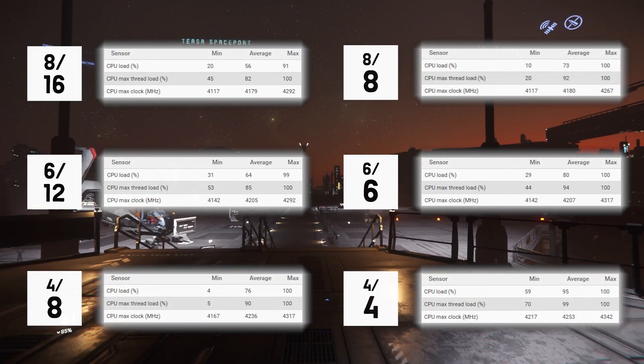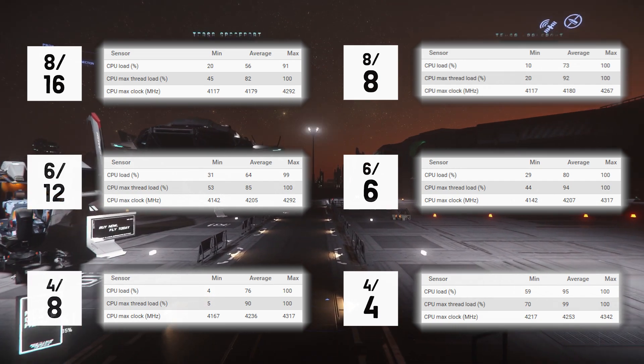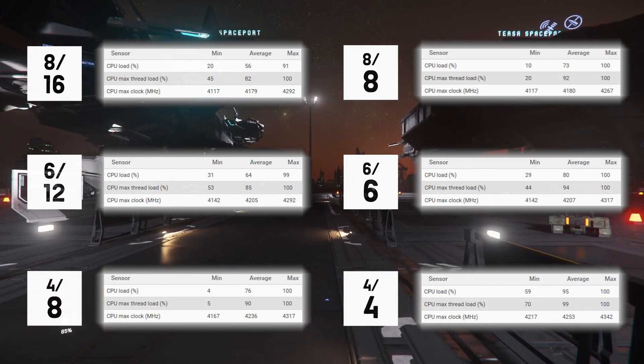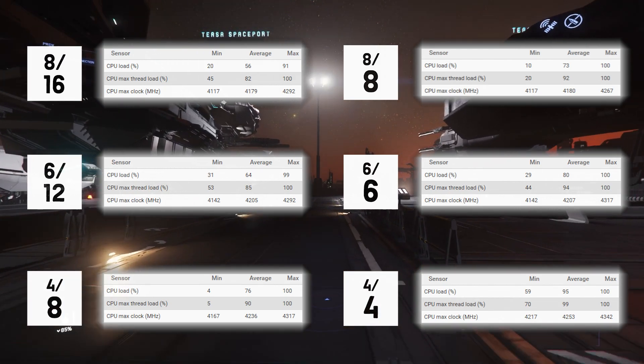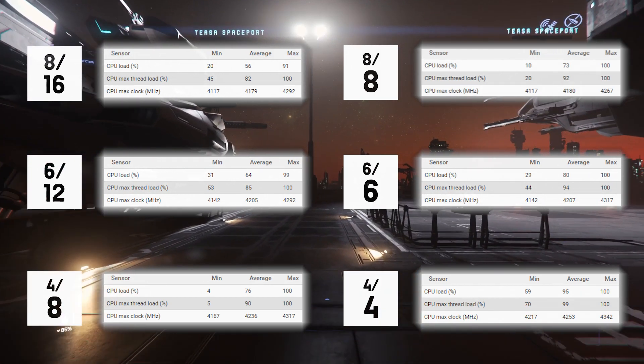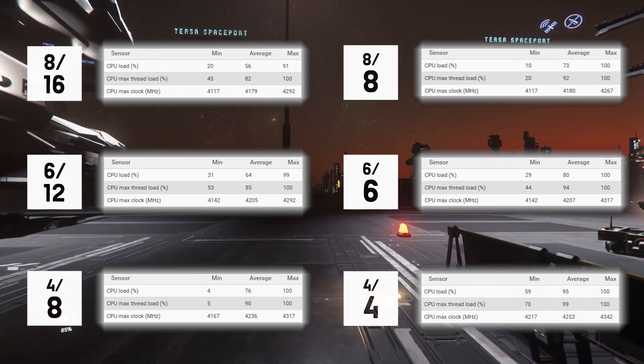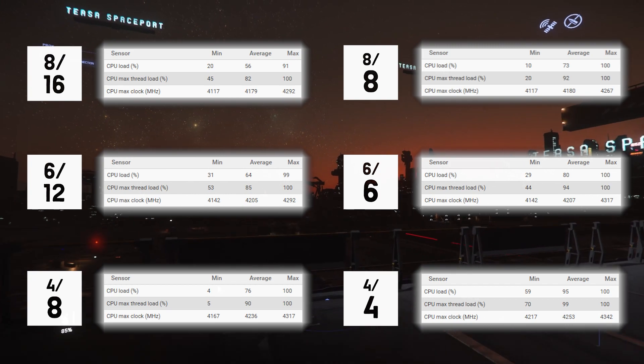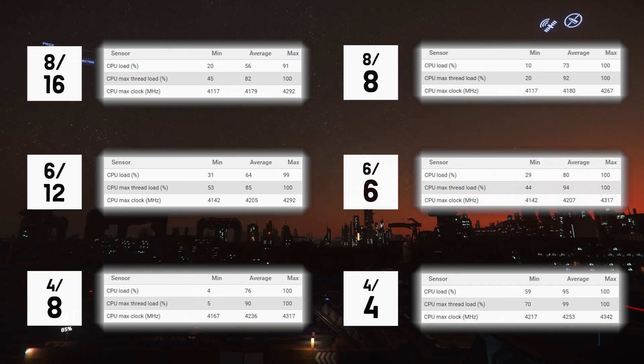Looking at the 8 core 16 thread versus the 8 core 8 thread: the average max thread load on the 8 core 8 thread version is higher at 92%, but as we've seen it's not hurting performance at all. The average CPU load is 73%, which is much higher than the 56% on the 8 core 16 thread version. But the 8 core 16 thread, despite having resources spare and headroom in theory, doesn't perform better — and potentially, as we've seen, performs worse.